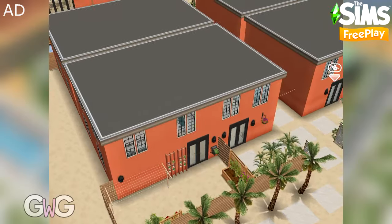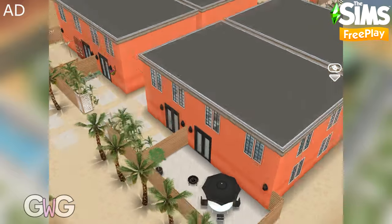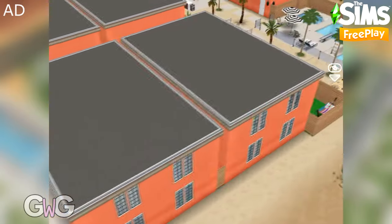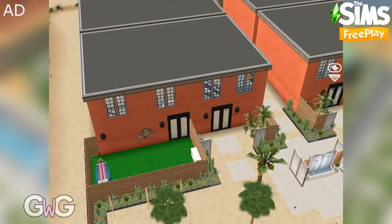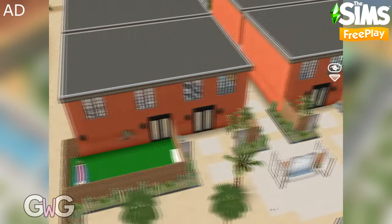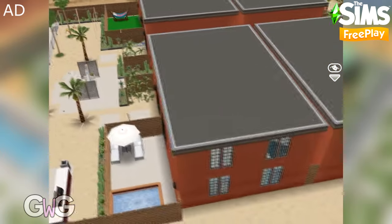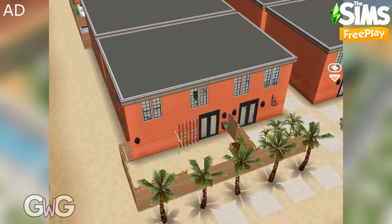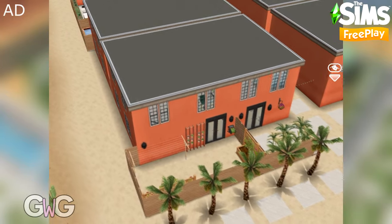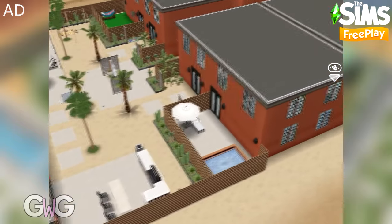This house lot consists of four houses or apartments, and at the back of the lot we have some communal areas. This is quite exciting because we don't usually get more than one house on a lot pre-built into the game — these are separate houses, so it'll be quite interesting to see the layouts.